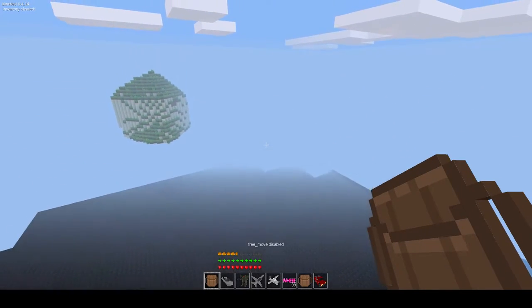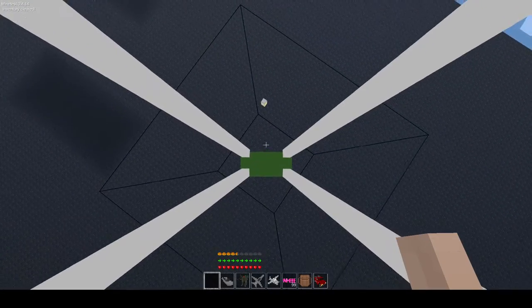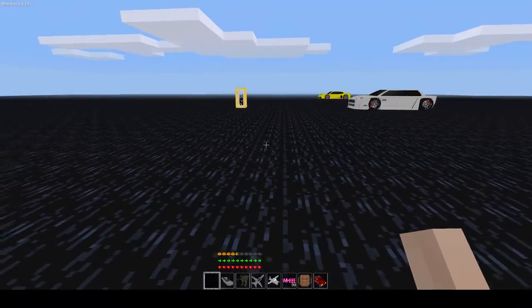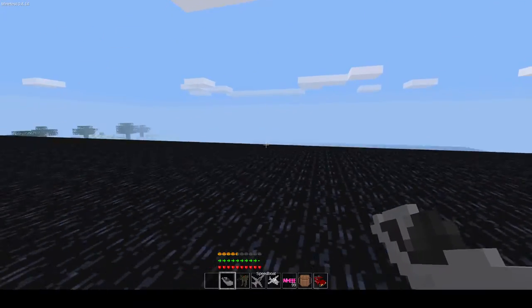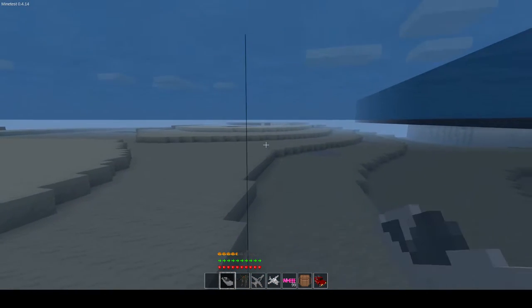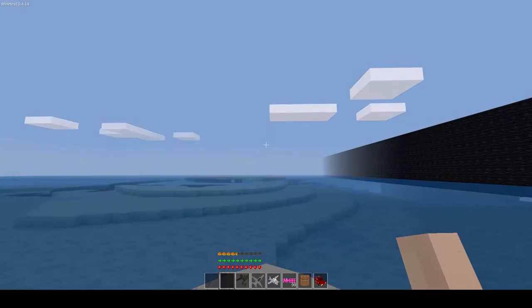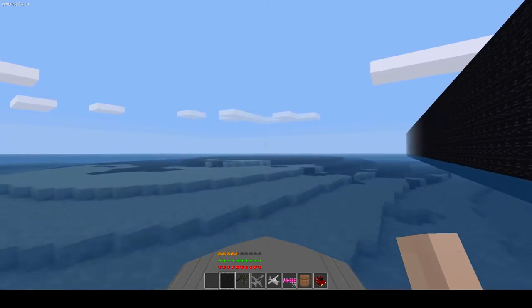So I'm falling, I hit it, and then you just kind of glide gracefully down like such, and then you can kill yourself - except I actually don't know why I didn't get hurt there. Anyways, we have the speedboat, so I'll just quickly hop into water, spawn that in, and there we go. Speedboat - not much more I can say. Now you can travel in boats that are faster.